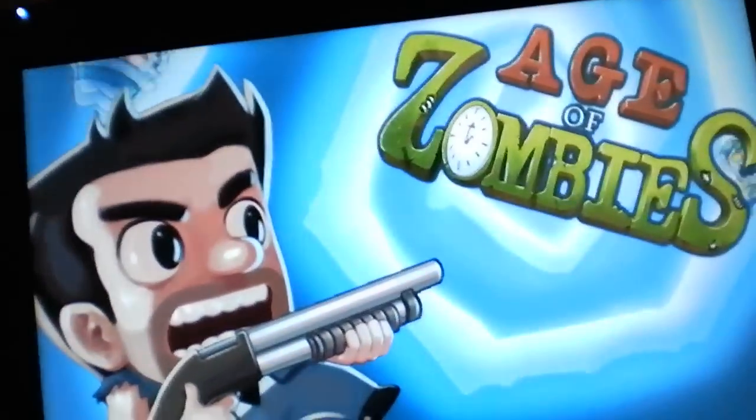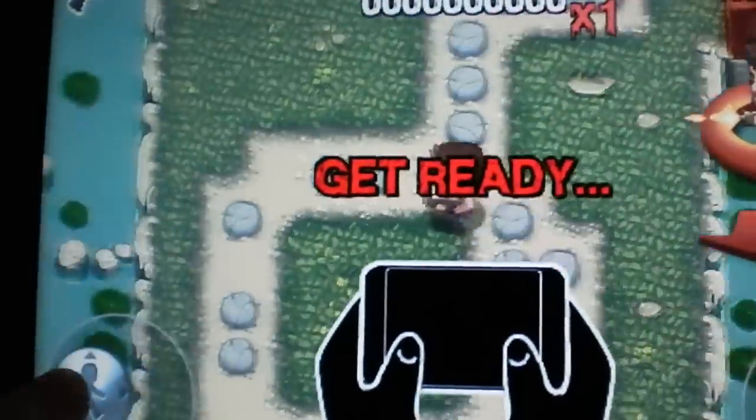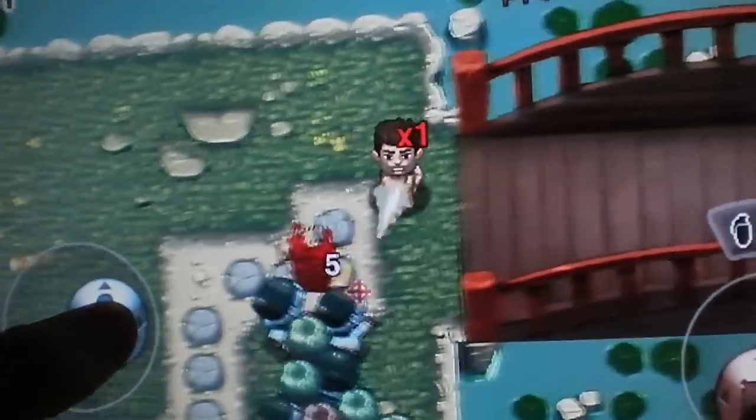Next is Age of Zombies. There we go. It's an action shooter with a campaign as well as survival mode — lots of different levels. Let's see the Japan level. It's a zombie shooter — you control the guy with the left joystick, and you aim and shoot with the right one. Makes it really easy. Really cool, fast rate of fire.